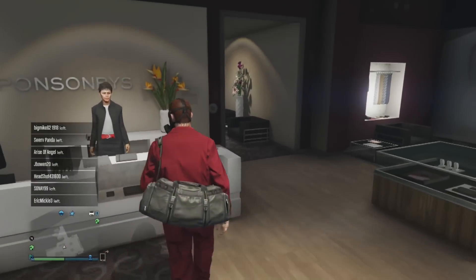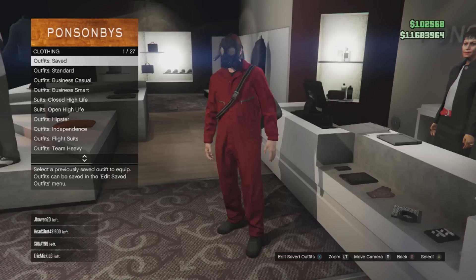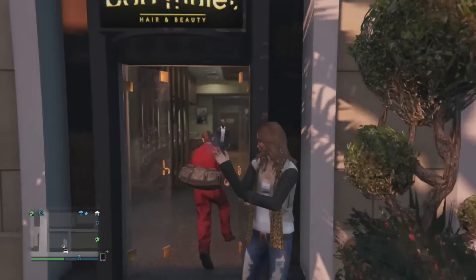Now you want to go save your outfit. Just go into any clothes store, hit right on the D-pad, go into Outfits, then Saved, hit X, and you should be able to save over any outfit that you want. After this I'll be showing you a more effective way — I'm not sure how much more effective it is, but I heard it is.